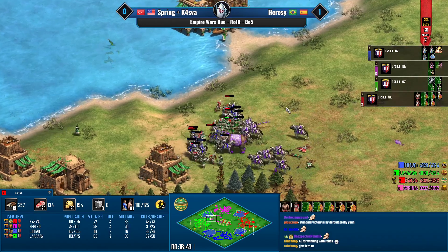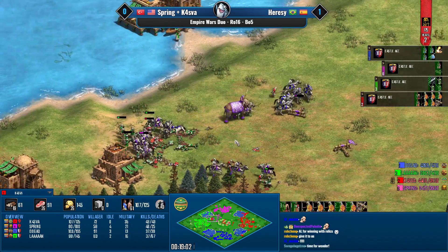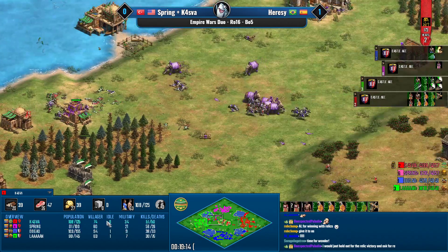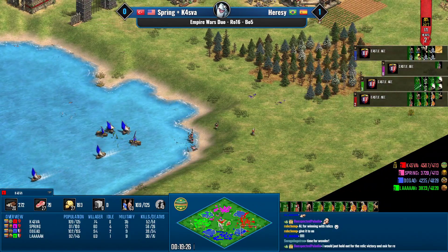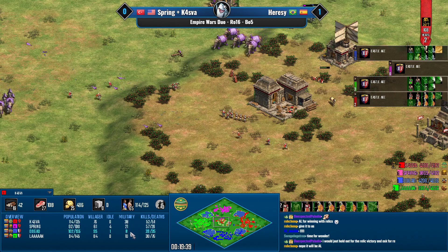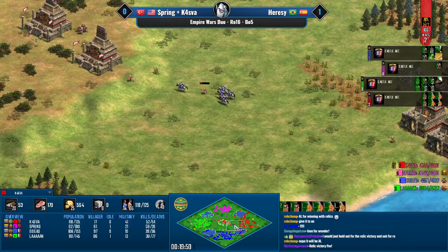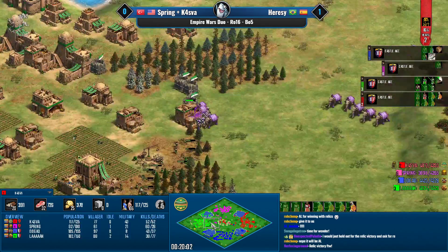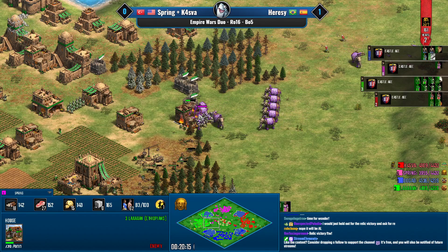Pikemen dying to eagle warriors — Spring adding in some knights and scorpions, which is what we want to see. The crossbows are running for their lives. Look at that surround — all the crossbows could go down. Scorpions land nice shots before being taken down by the Gao's knights. Across the board the ecos are far stronger for Kasva-Spring's team. The fire ships sink on the right side, and looking at the unit count it's eight to 29 for Kasva and Spring combined versus 18 for the Gao and Lan. Plus the five Aztec relics.